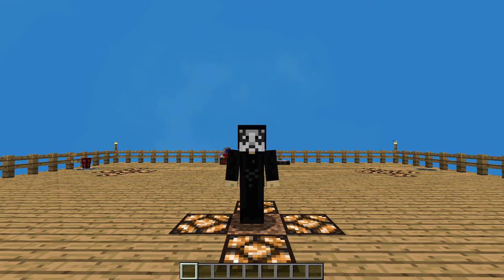Hello everyone, OnlyDraven here again, and today we're doing another tutorial in Minecraft Sky Factory 4. Today I'm going to be showing you how to build and use the Mob Crusher, which is a device from the Industrial Forgoing mod that allows you to convert animals and mobs into fluid essence.